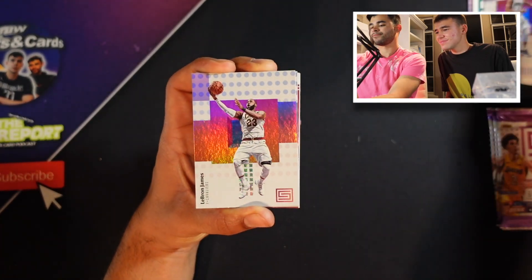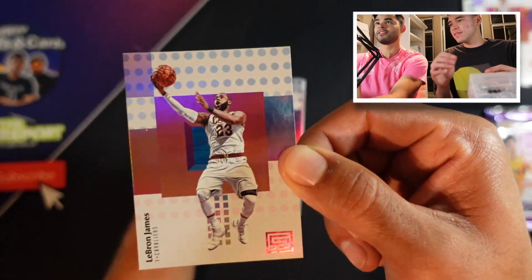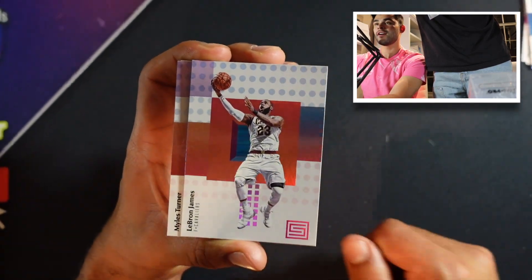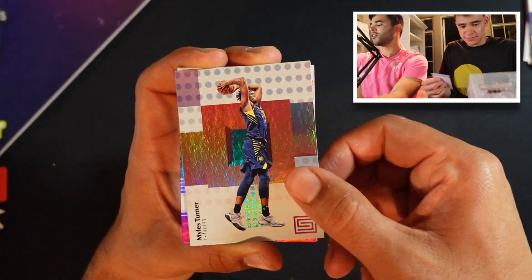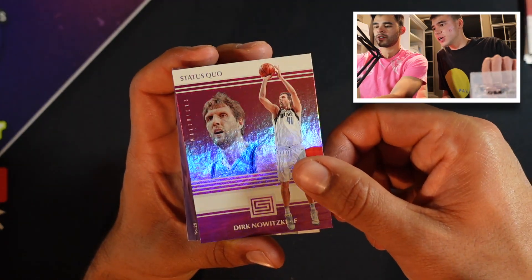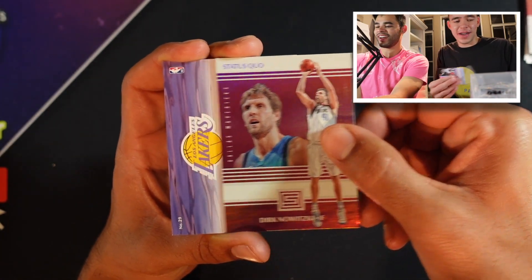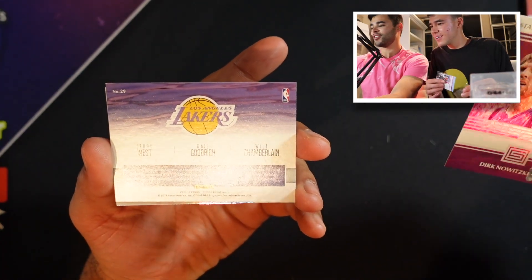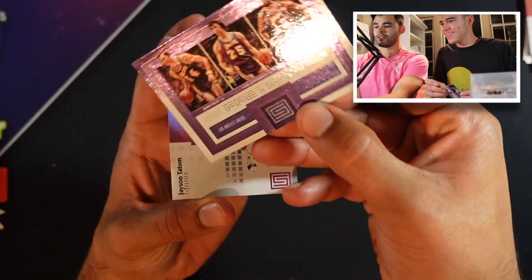LBJ! Cavs jersey. Let's zoom in a little bit. That's a nice Cavs jersey - a hit there. LeBron James. Miles Turner. And then - Dirk? Wait, that's not an auto. So this is Jerry West, Wilt Chamberlain, and Gail Goodrich. Dirk - cool.